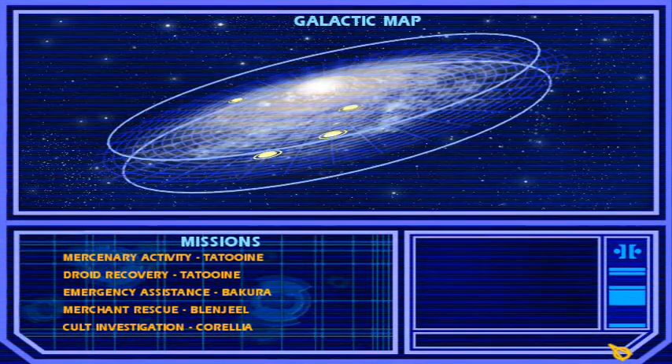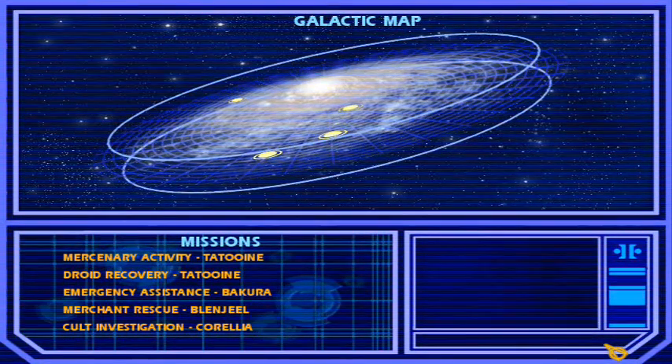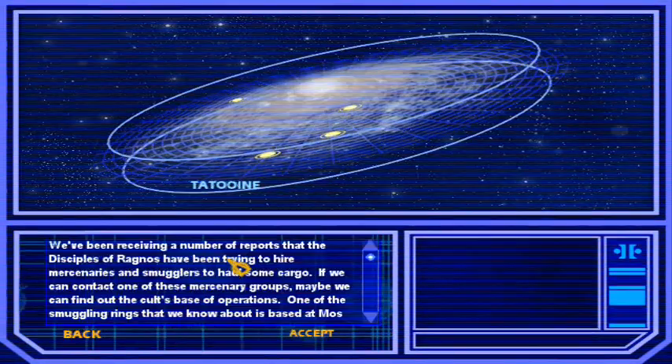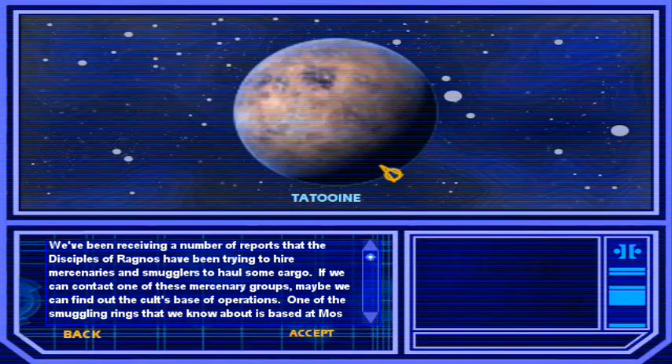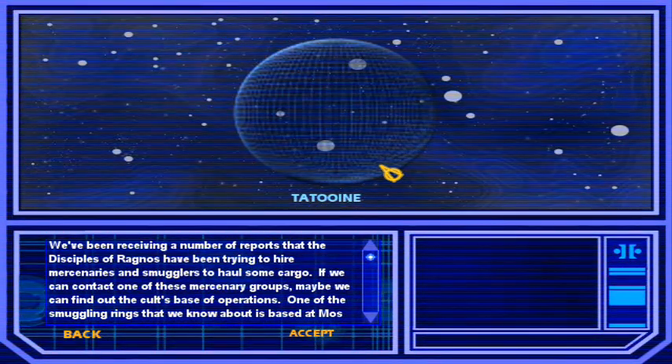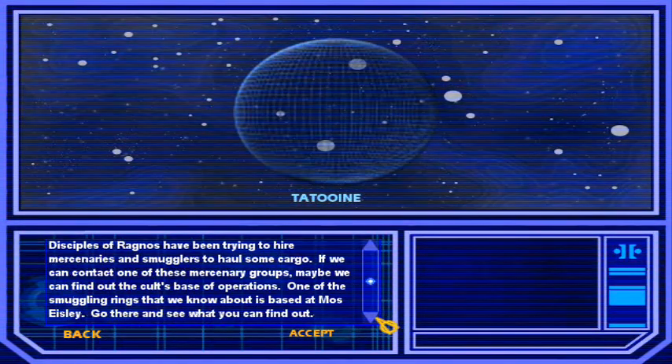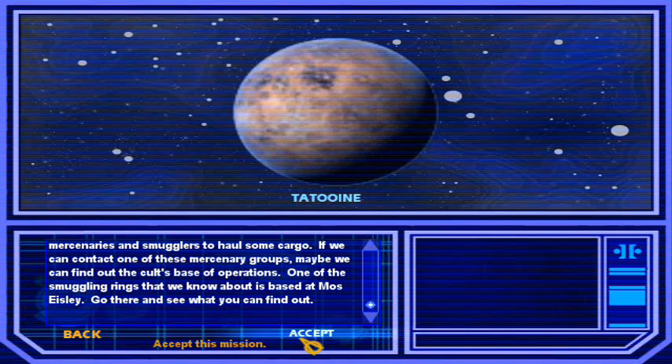Welcome back to Let's Play Jedi Academy, this is Execute. I'm gonna let Charles handle this part because if I don't he's gonna pitch a fit. Take it away. How blessed are the Sith — Charles Clayworth in the house. Since I was robbed at the end of episode 2, it's time to explain about stages, weapons, force powers and all that. We are going to Tatooine first. You can pause if you want to read the briefing text, but the gist of it is that we need to fuck up some mercenaries.